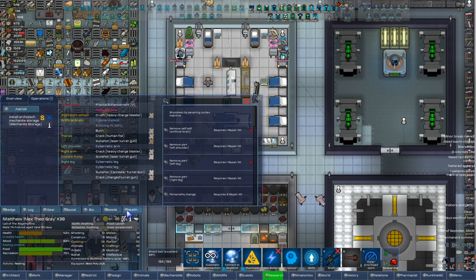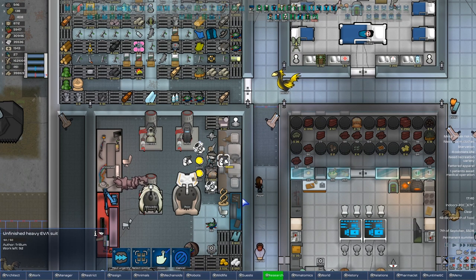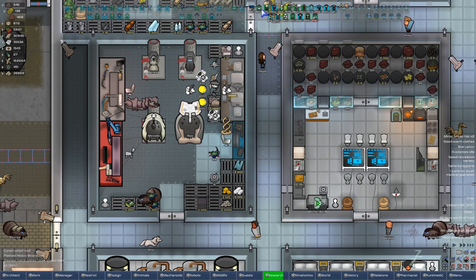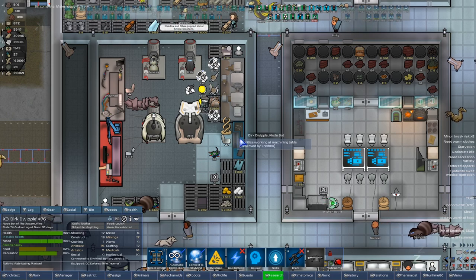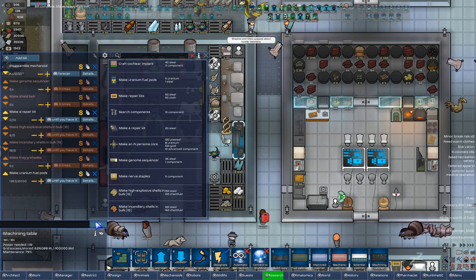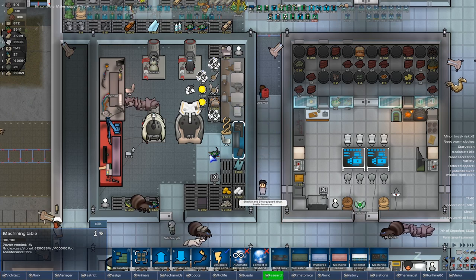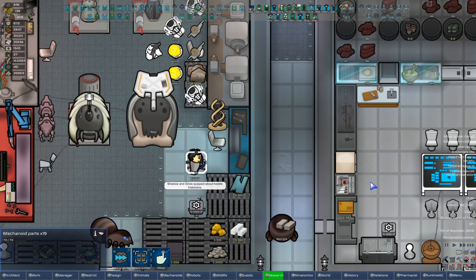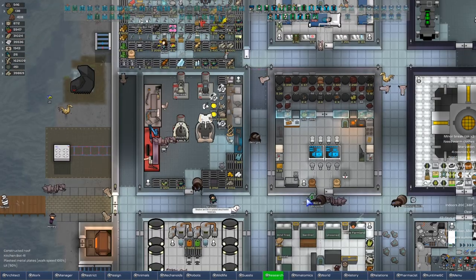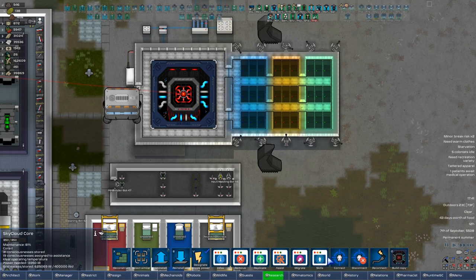Alex Theogrey, how you doing? He's still pretty hurt — nice cuisine implant by the way. Big T working over here making us more EVA suits, much appreciated. Big Dirk over here — can you keep working here? Still disassembling mechanoids. You left 69 mechanoid parts lying on the ground — very nice. Keep tearing up these mechanoids, dude, I'm appreciating it.